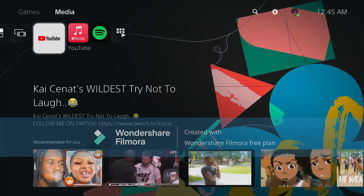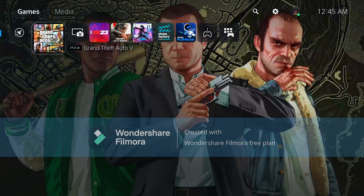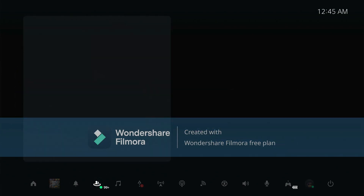Now press OK, press OK, open up GTA again, press the PlayStation button, now go and join Aniwac.